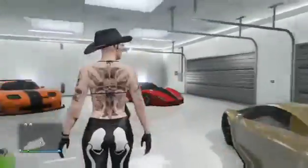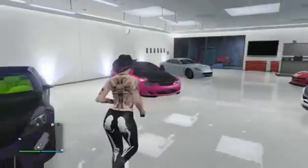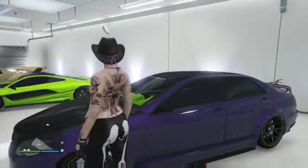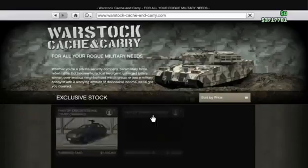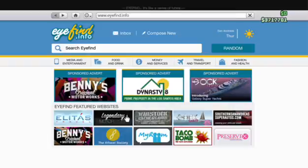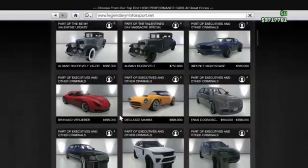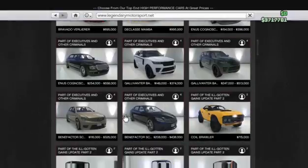I thought this was a Zentorno. Yeah, it is, but it's a different spoiler than mine. Oh, green interior — nice. It looks a bit like the Joker. Benefactor Shafter — Armoured. How much is that? That would be on Warstock, right? No, it's under Legendary Motorsport. It's a sedan, not a sport like the normal version. So you can race it and it completely kills the class. Damn.